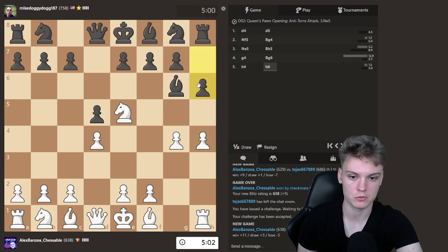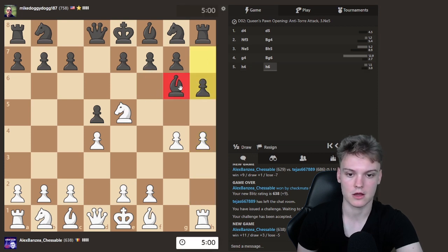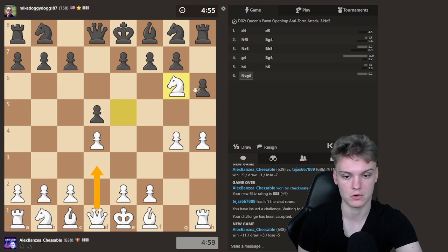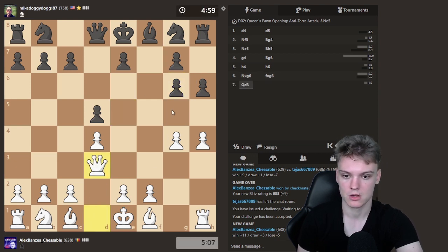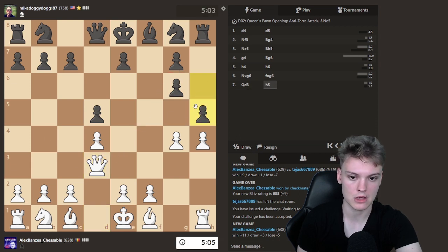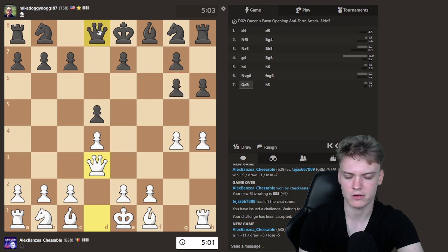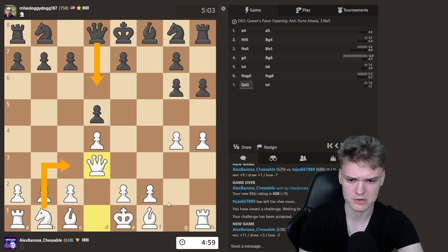Now they're forced to play either f6 or move the pawn. And now you can simply take, and then follow it up with Qd3. This line is still in the course, all the way up till here. And h5 is definitely a blunder. He was supposed to do Qd6 - I think that's covered in the course - and maybe we're stopping after Nc3, saying Bg2.